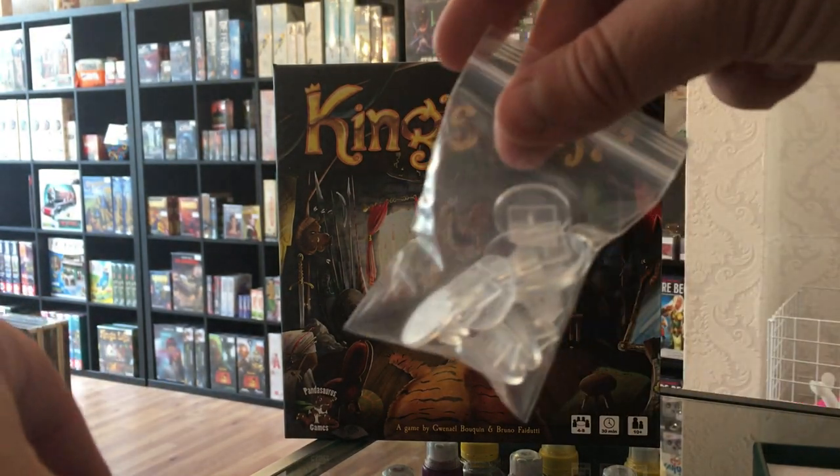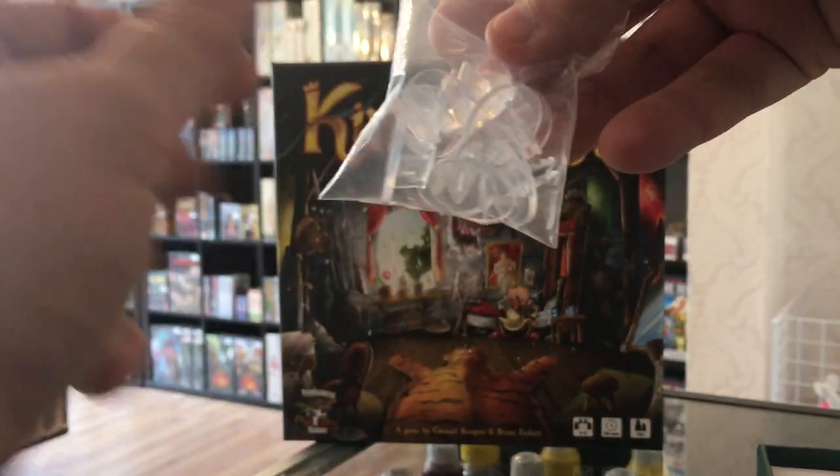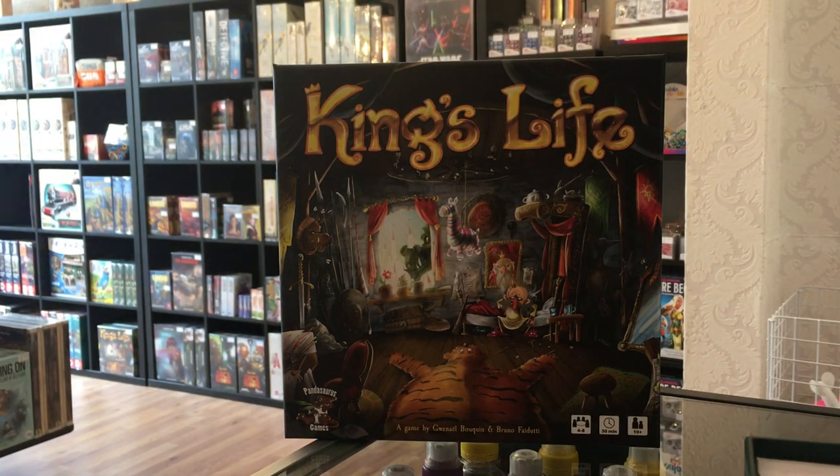And then for the standees, just a little bag of support tokens — little clip things, can't remember the name of them, but you know what I mean. So that's everything in the box. I think it's a fantastic little game, looks like a lot of fun to play, definitely one geared towards the younger children in the family. This would work perfectly well in between some larger games just to break up the evening a little bit. We do have a copy in the library now, so you can come down, rent a table in the boardroom and give it a go — let me know your thoughts. We've got a whole host of other games that we'll be unboxing throughout the week, and as always it's been a pleasure — we'll see you in the boardroom.